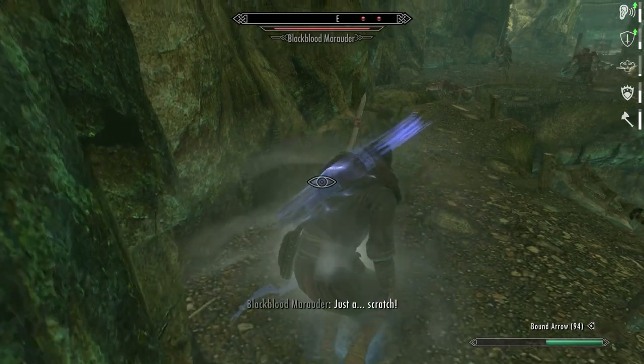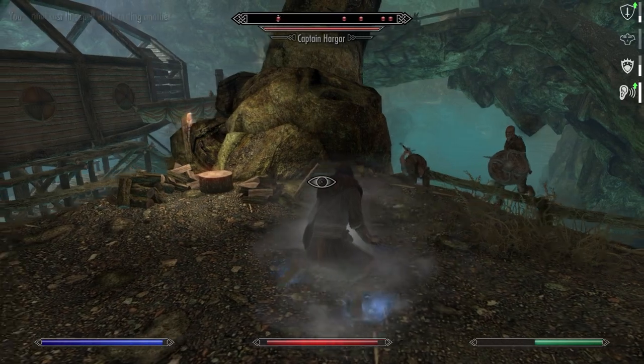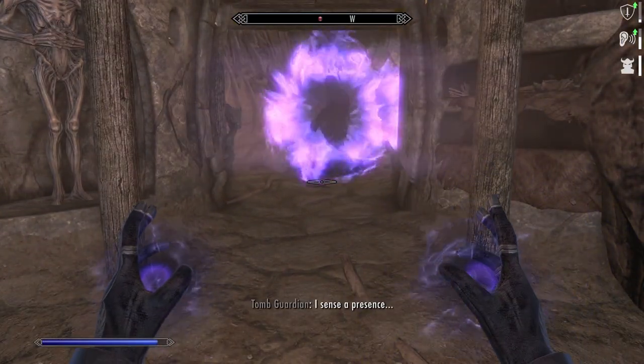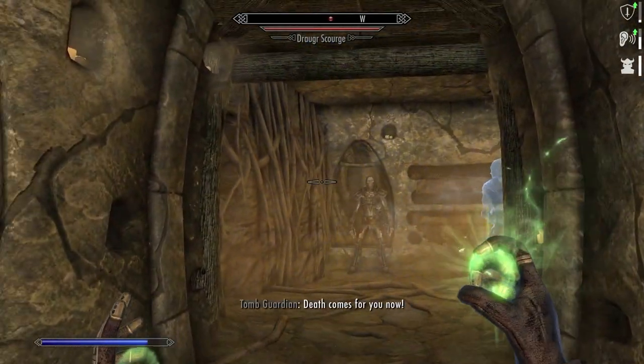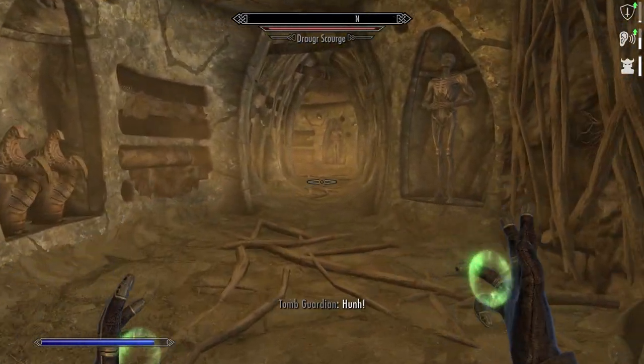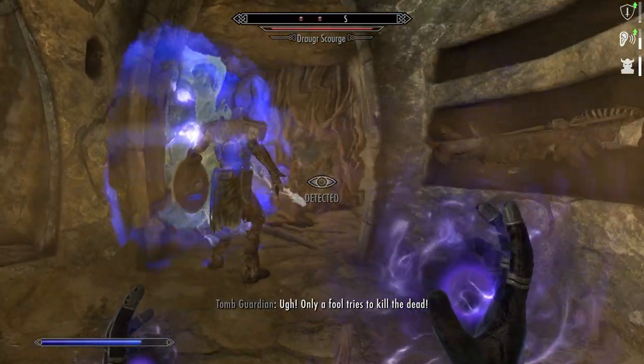The Shadow is too preoccupied by speaking with the dead to devote his time and effort to any other craft. He enjoys manipulating his enemies or just unsuspecting citizens into fighting each other while bringing the dead out of their slumber. He also relies on Anniversary Edition Ghost summons, especially Tomb Guardians, who can create more little summons as they put down the enemies.